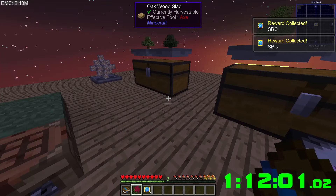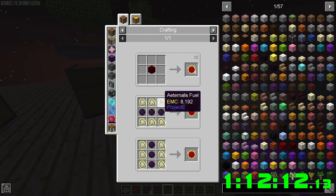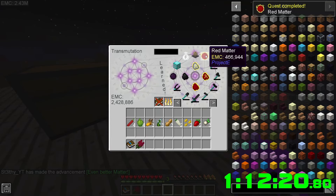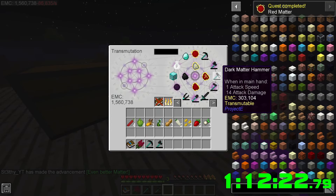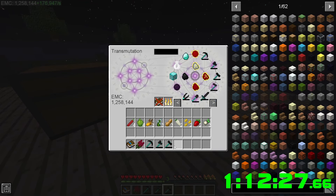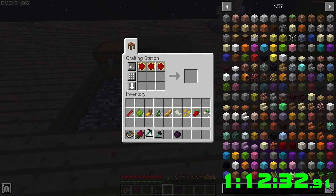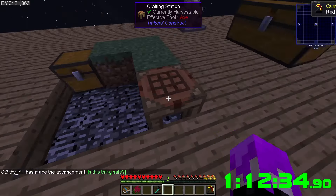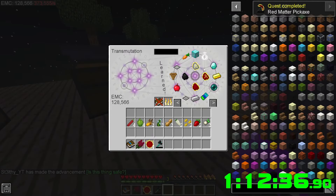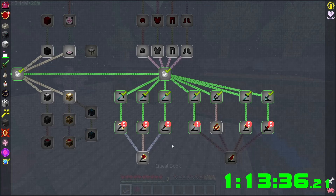Red matter — we should be able to make it. We just need red matter, which isn't too hard to craft. Three of those and more of that. Let's grab the pickaxe and all of this. I should start with only a few at a time since I don't have enough to craft all of them simultaneously.